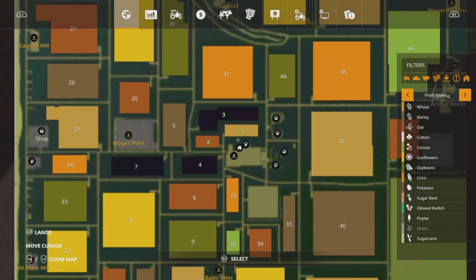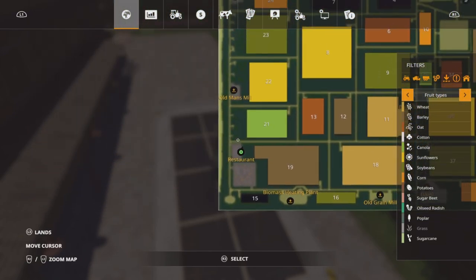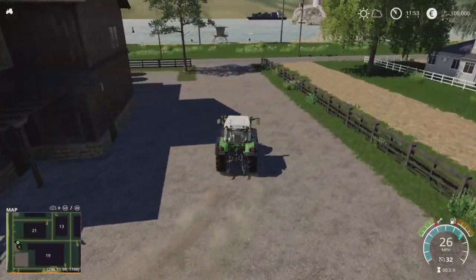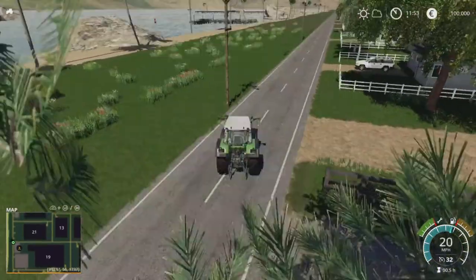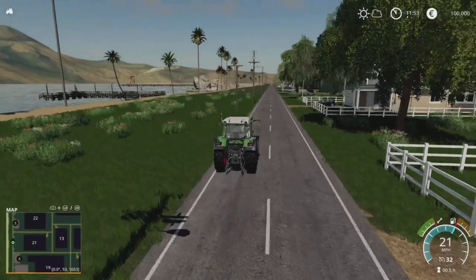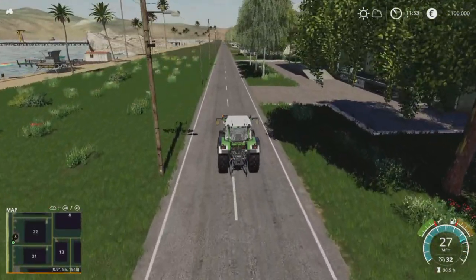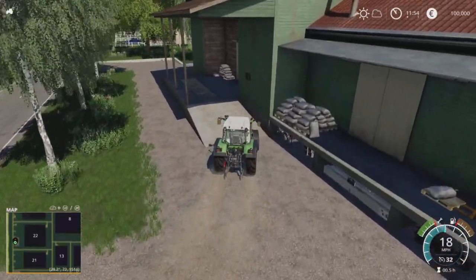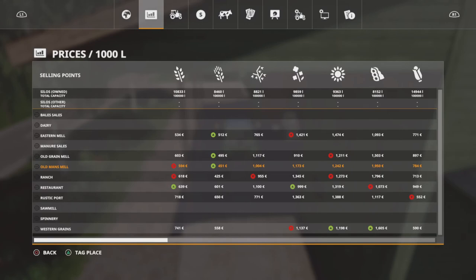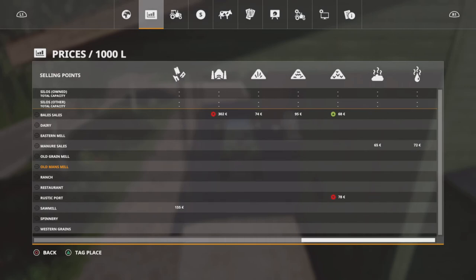So far all we've done is come out of our farm, I showed you that area — Bell Cells, dairy, straight across. I like it when maps are like this; it makes it a lot easier. There are some nice houses here overlooking the water. Just up here you have a sale point — that is Old Man's Mill, which is another main sale point, also doing potato, sugar beet, cotton, and sugar cane.